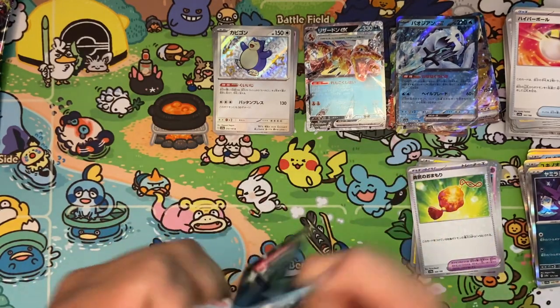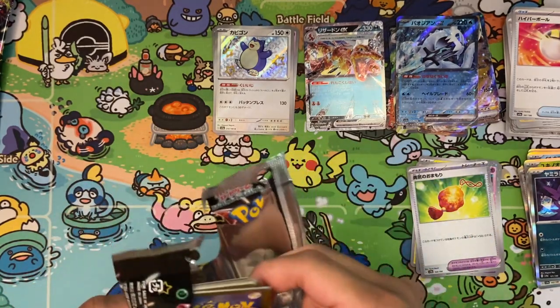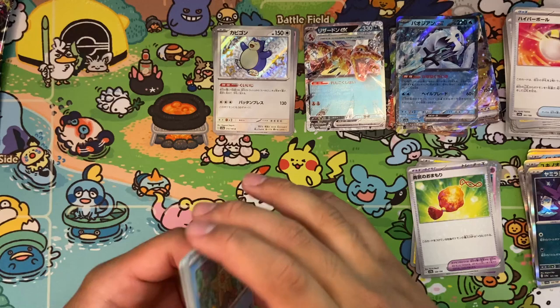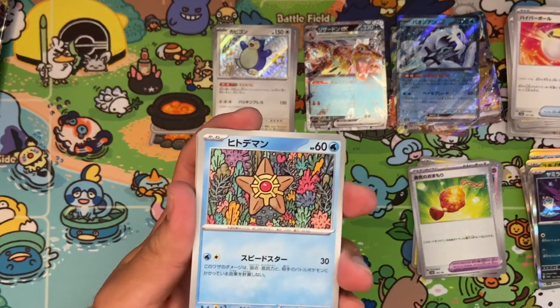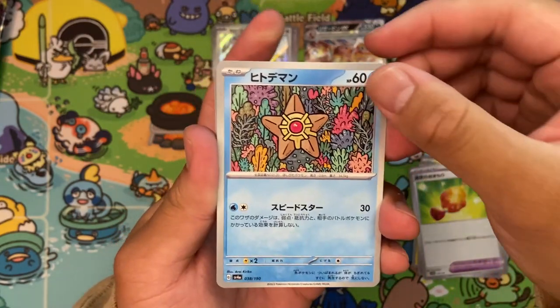We got three more packs. One of these packs is going to have our big full-art shiny rare card, which I'm excited to see. I think they're all super cool. If I had to choose one, I would choose a Ceruledge. Let's try to go for a Ceruledge.